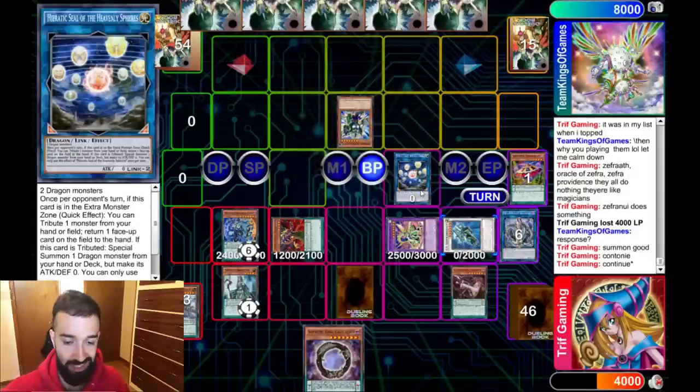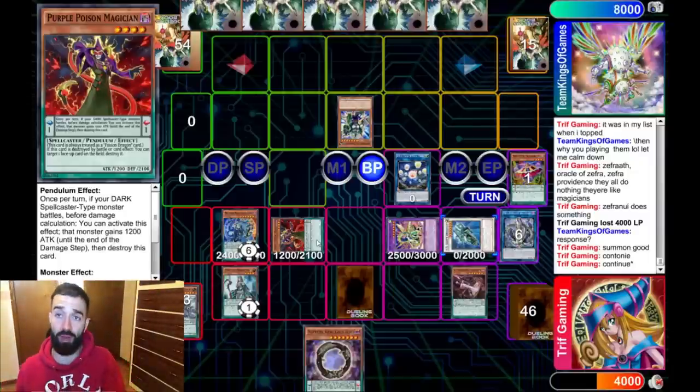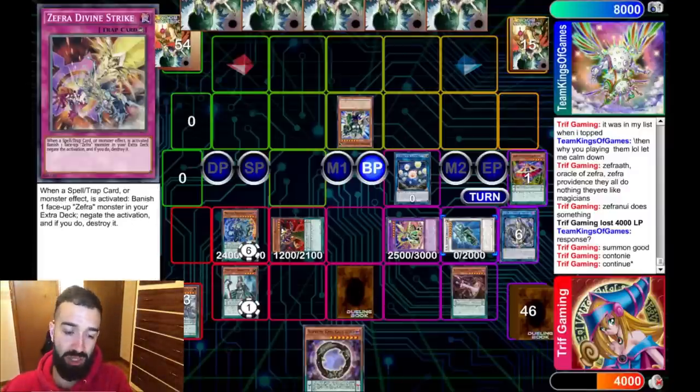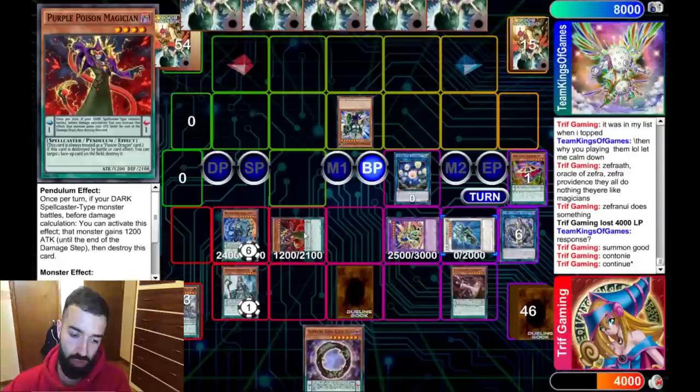Game two — that was my board before. I have the Seal; I should have summoned the Purple Poison. I was actually very rusty when I played this match — I didn't play a lot compared to how I've been playing lately. But this was just when I was first getting started. I made rusty plays like not realizing that summoning Purple Poison gave him another Dark target for Super Poly. There's little stuff like that you've got to learn the more you play.